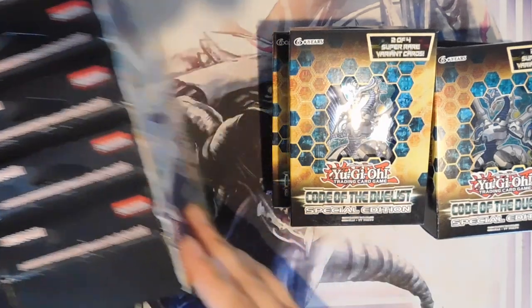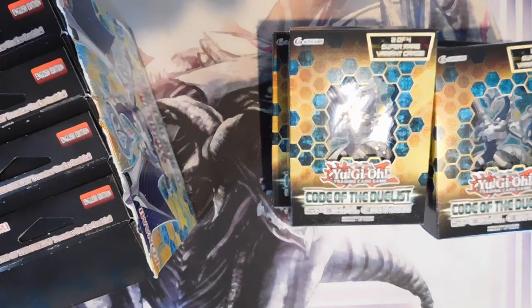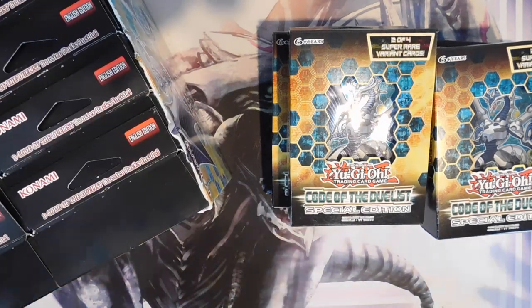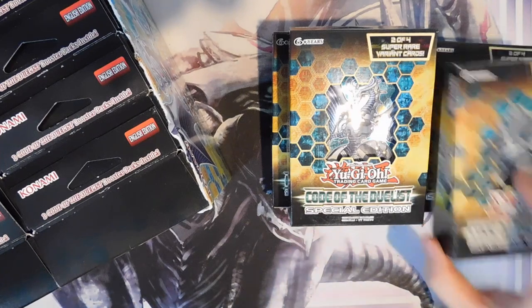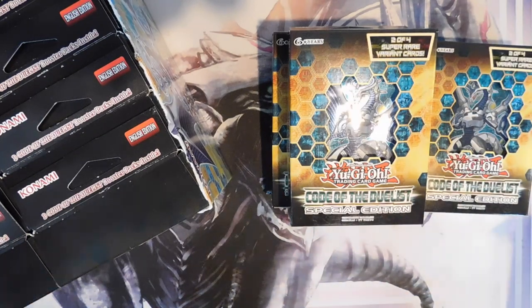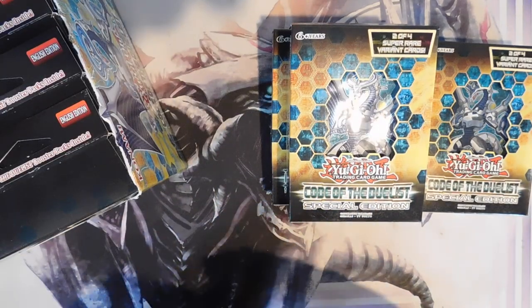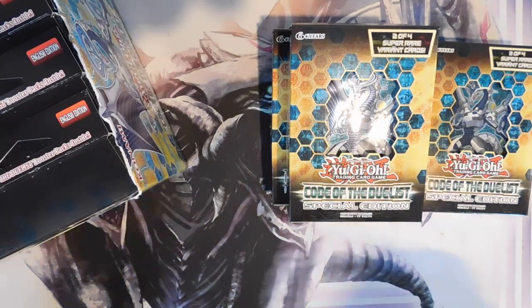We're going to jump into them. Basically, all I wanted from the whole trip to the card shop was one of these — the Lost Art Monster Reborn. If you saw the little skit at the beginning of Card Hunt 22, that's the whole reason we went to the shop. Basically all I'm looking for is to get my money back out of this Code of the Duelist stuff — about a hundred dollars or so. If I can pull that, I will be extremely happy.